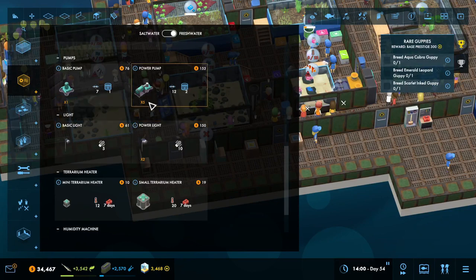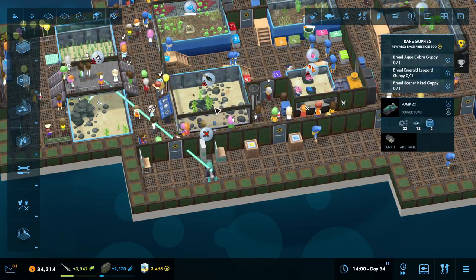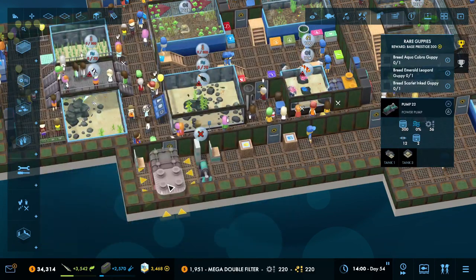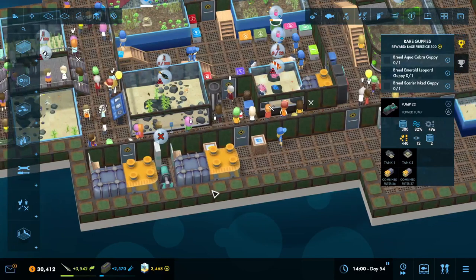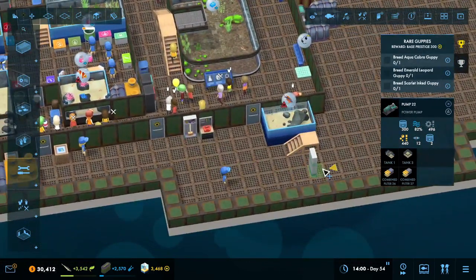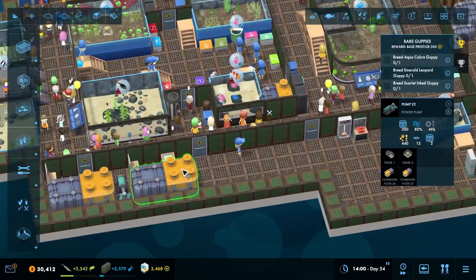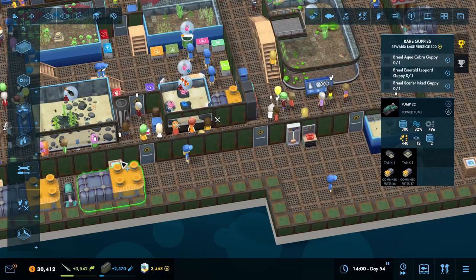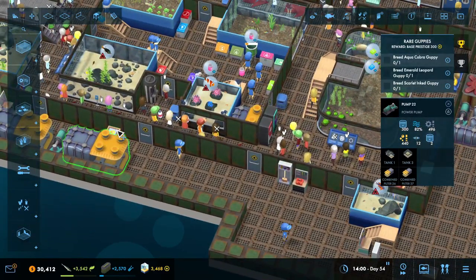So what we're going to start with is this to there, and that goes there. Now we're going to flip it over to saltwater and we're going to have this mega double filter. Boom, boom. That is almost more filtration than we really need. We're going to move all of this over here — right there — and then I just need access to that.